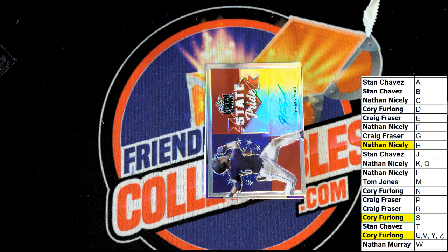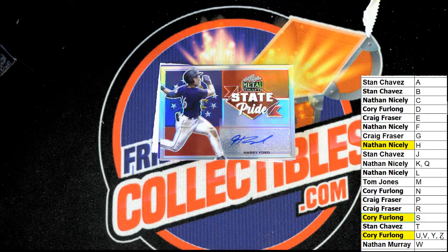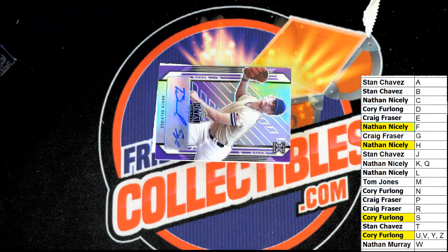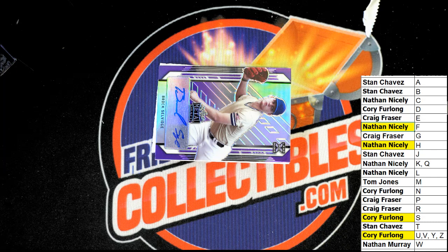Harry Ford — boom! Harry Ford comes out. That's a great hit! Alright Nathan, State Pride Harry Ford auto. The parallel had the blue border; this one doesn't have a blue border. So what else is coming out of here? It's going to be one for the S owner. Corey's had a good break there, getting a snag in a lot of these things.